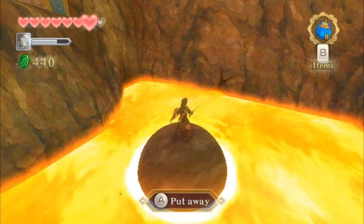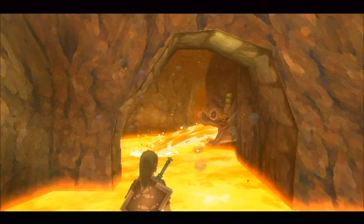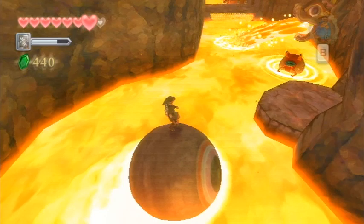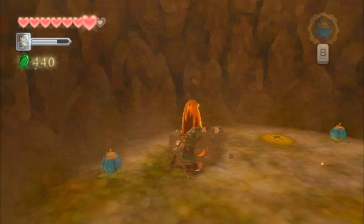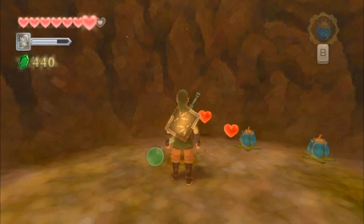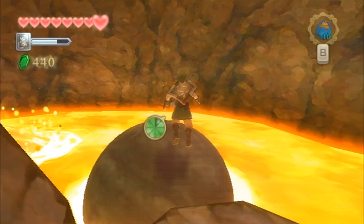If you look at your map there's an X on the east side of this large room. Run on over and there's a section of wall where you can toss two bombs to blow it up, allowing you to continue along the pathway. We're going to be staying on top of this large ball throughout much of this long corridor — this is the unique gameplay mechanic of this dungeon. I've been using bombs to defeat the magma spouts; one bomb will defeat them, and it's a good idea to get rid of them.